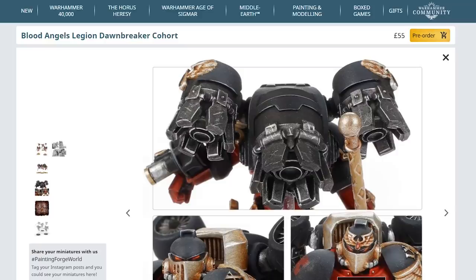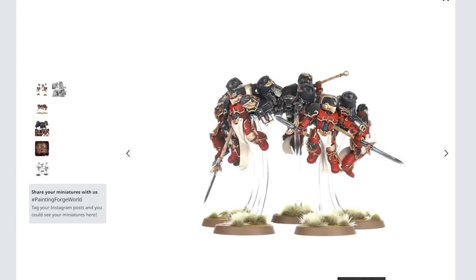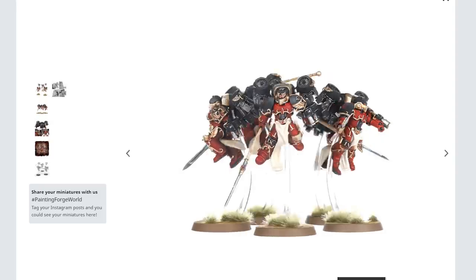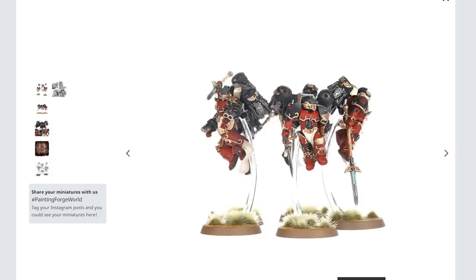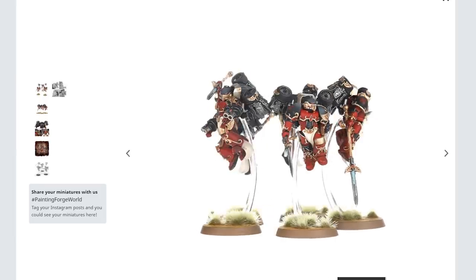These just feel like an evolution of that, which is weird, because they are of course 30k, not 40k. So this is stuff that is before, but it looks really good. I feel like the fact that there is that extra detail on these — those control surfaces and stuff — it makes a lot of the poses, for me, a lot more, maybe not more dynamic, but at least more reasonable. At least more realistic, I guess. The idea of it being more realistic when we're talking jump pack infantry equipped with spears and wrist-mounted guns is a little bit laughable. But every little helps, you know.